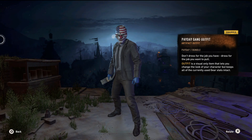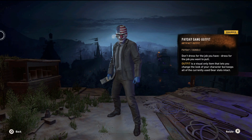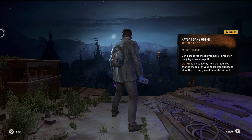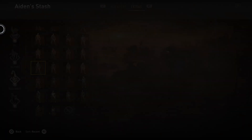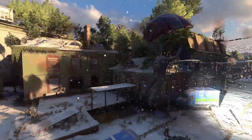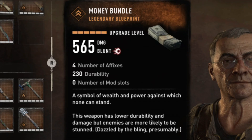Now this bundle doesn't have anything crazy or beneficial to give anyone an advantage, but it is a funny one to have, as you'll see in a second. Starting off with the outfit — it's pretty much a Payday 2 gang outfit, or heist member outfit. I haven't really played it, so I can't say much about it. And it comes with a bloody backpack, which is the paraglider.